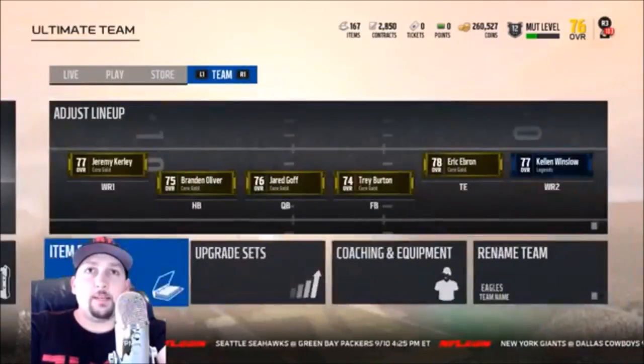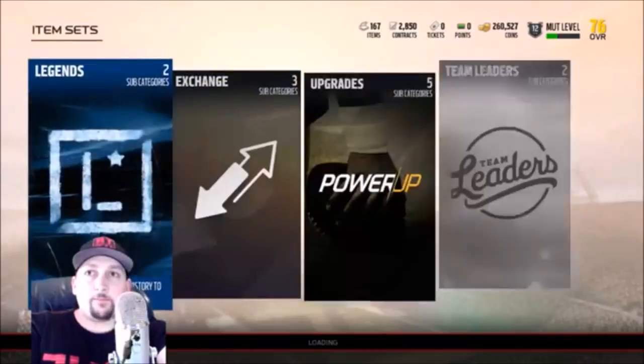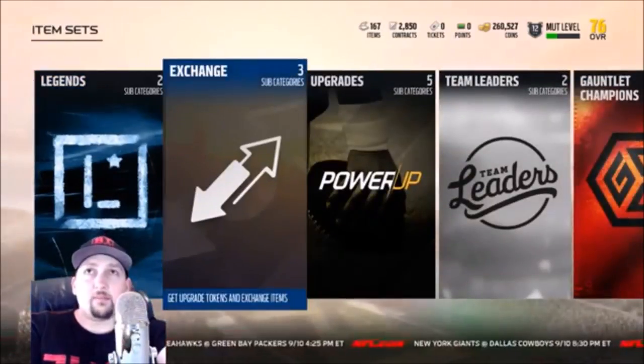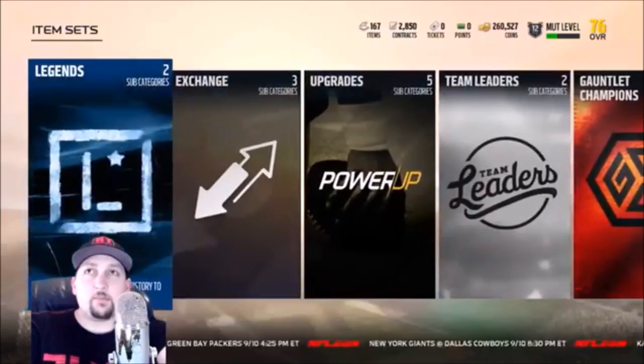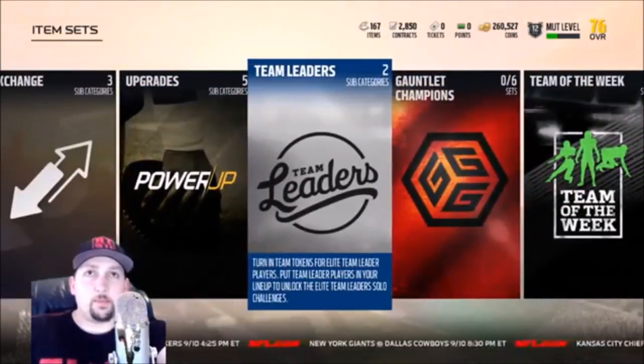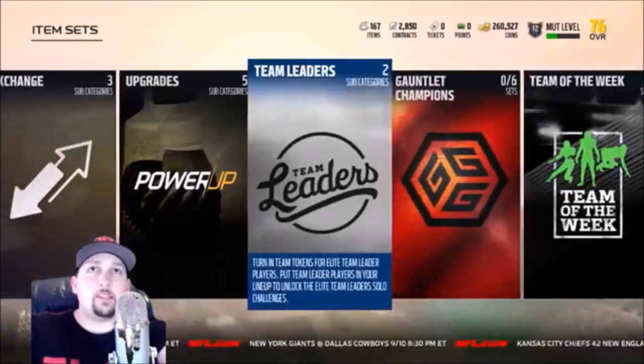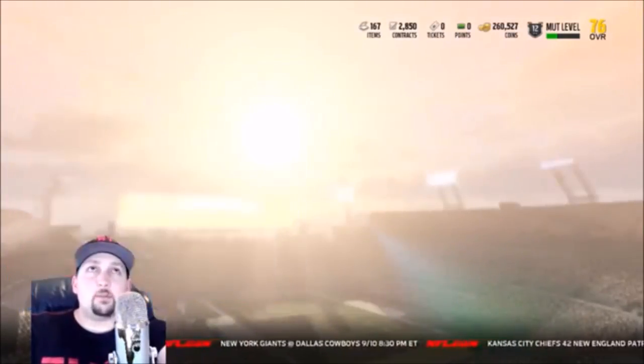If you don't know how to get to them, go over to your Team tab and then go to Upgrade Sets. It's been pretty slim in the sets market — you really only had the Legends sets, and now with this coming out the Legends will probably go down in price a little bit too, which is pretty cool. You can complete those a little bit cheaper because there are more options.